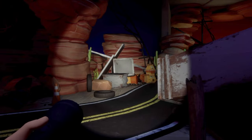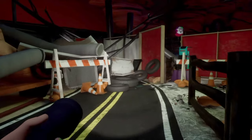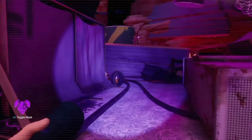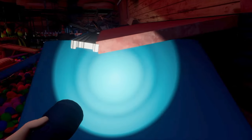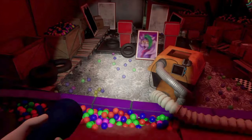We'll start by heading off to the right down this road. Follow the path until we get to this point here, turn right, and continue to follow the path. These wires will lead us to our first node. We'll follow this ramp here, go down, and deactivate this Roxy portrait.